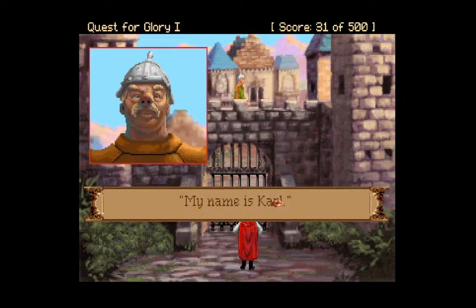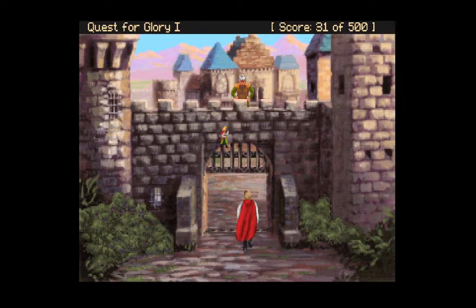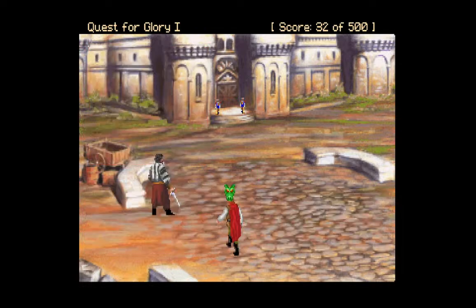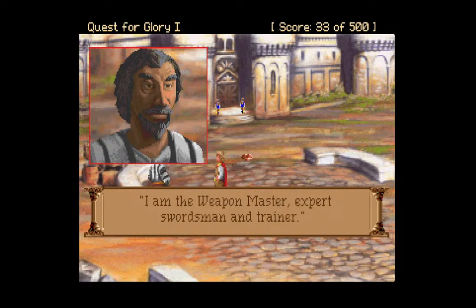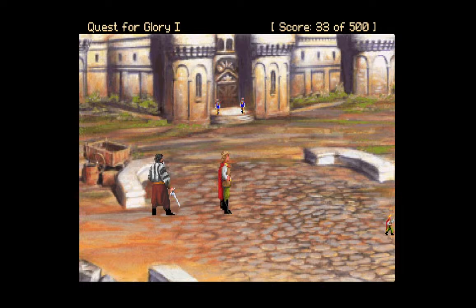This is the castle of Baron Stefan von Spielberg. 'Just a minute while I raise the gate.' The weapon master greets us: 'If you're addressing me, sir, you must respect me enough to address me to my face. I am the weapon master, expert swordsman, and trainer.' Practice is a way to refine and improve one's skills, so basically we can train with him later. We're not going to right now, but we'll come back and do that later.